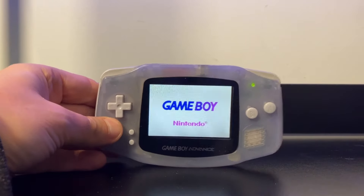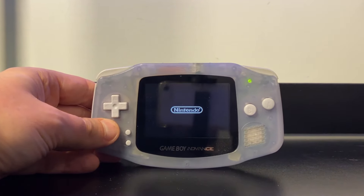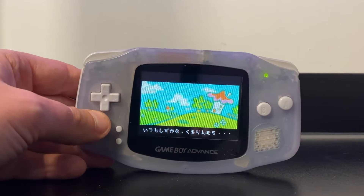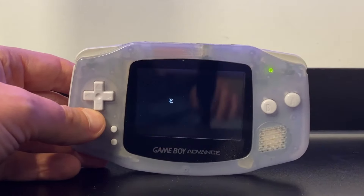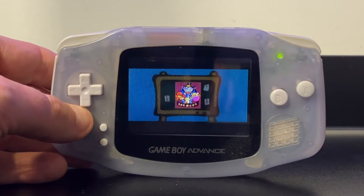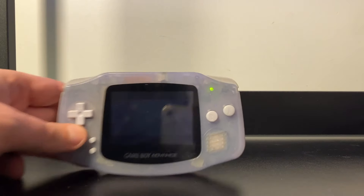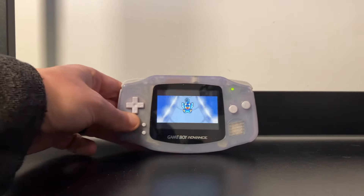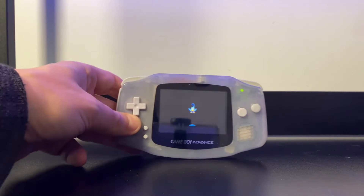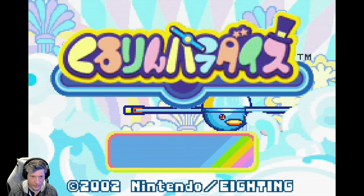If you have a Game Boy Advance, sorry about the crosshatch pattern, but for the love of all that is holy please just do the backlight mod — it is so worth it. I'm not going to record this off the screen. Thankfully I have a Retro Freak. If I move it back and forth fast enough you won't see the lines — see, isn't that cool? But we're not doing that.